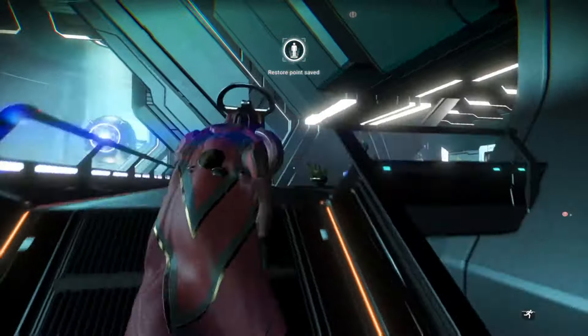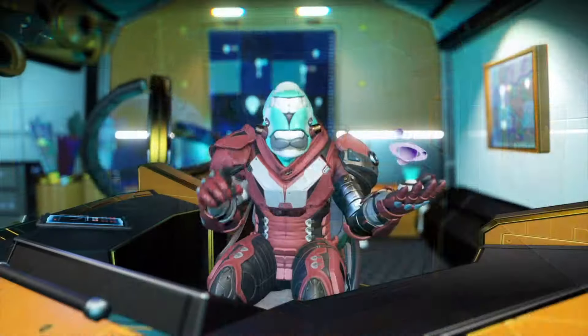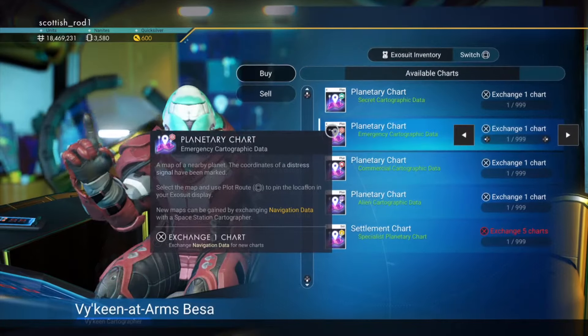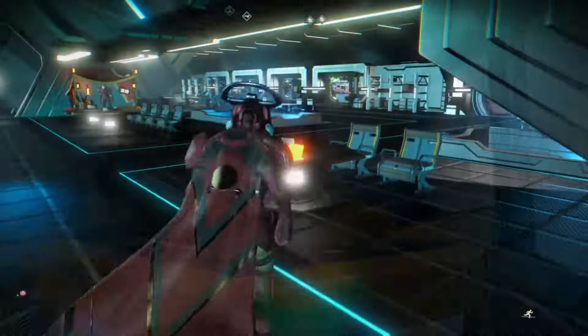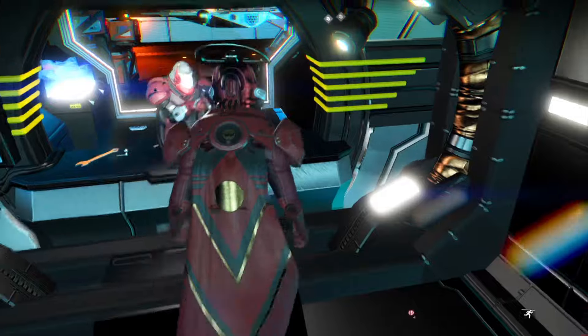First thing you want to do is go to a space station, go up and see the map guy, and exchange some navigation data for distress signals. Navigation data you can find around the space station — those little orange boxes, those little round disc thingies.